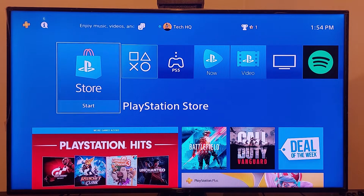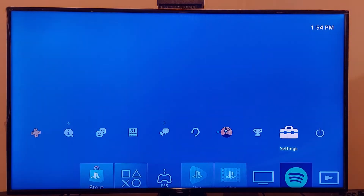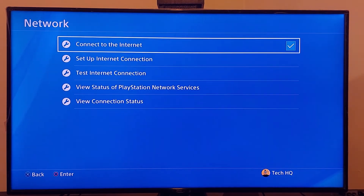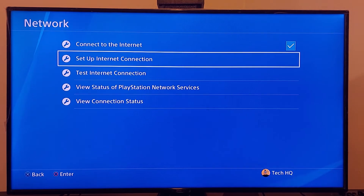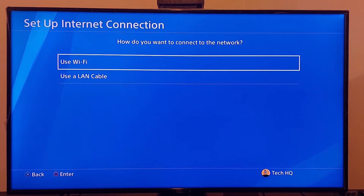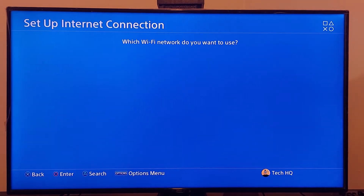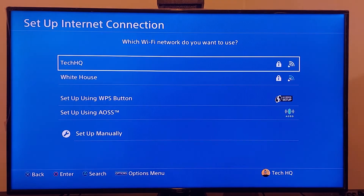For the first method to fix this PS4 error code, go to the PS4 Settings, scroll down and go to Network, then go to Setup Internet Connection, option number two. Select Wi-Fi or LAN cable — no difference — then scroll down and select Custom. If you use Wi-Fi, select your Wi-Fi network.